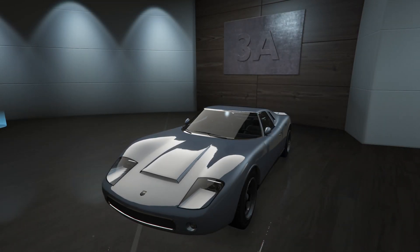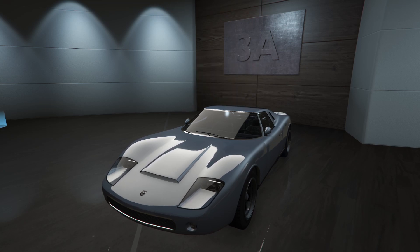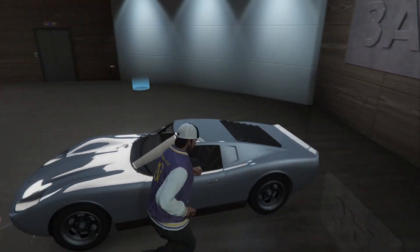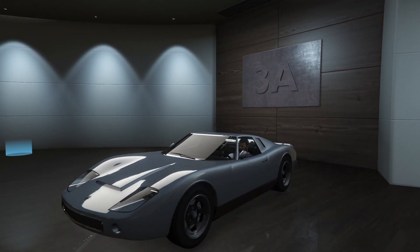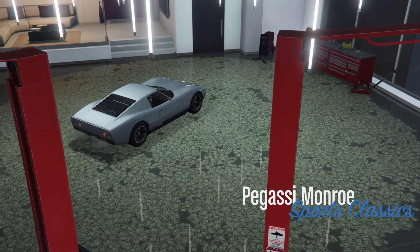Hey boys, it's Arm9. Today we're going to be customizing the Pegassi Munro in GTA Online. This thing released with the game and it is based off a Lamborghini Miura, depending on how you want to say it. It is a classic sports car and it's pretty cool. It's a good looking car and we're going to customize it. I don't think I've ever customized this car before and I'm really looking forward to it. So let's get right into it here.